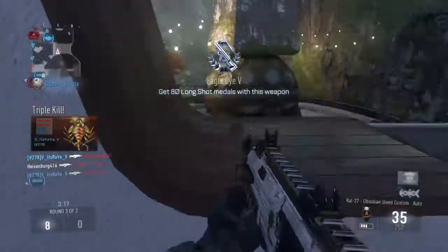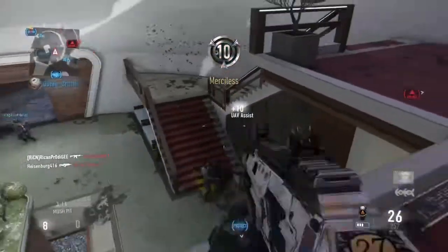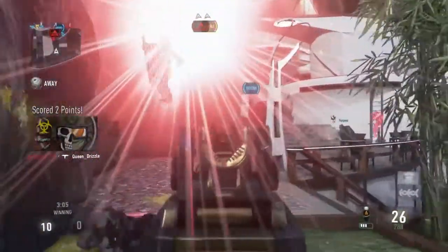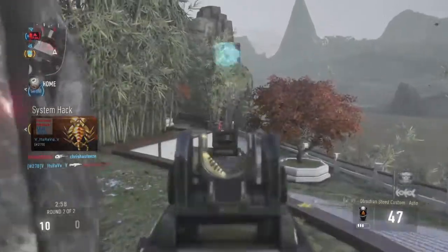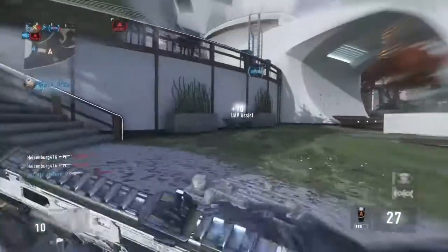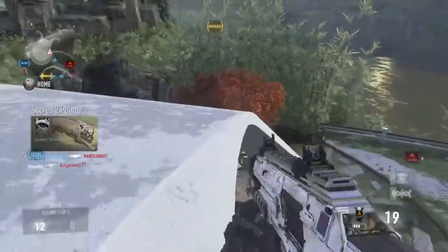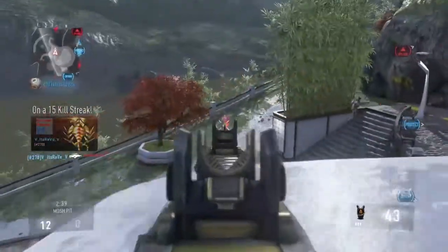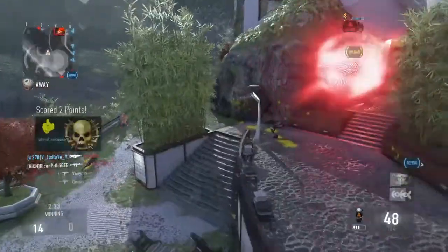Three shots up close, four at medium range, and five at long range. With the Obsidian Steed's plus two damage, it changes the 24 damage — which would be the five-shot kill — up to 25, making it a four-shot kill no matter what. You still have room for a three-shot kill, and the other damage point changes medium range up to a three-shot kill. You're getting three-shot kills up to 34 meters, which is insane — you'll hardly ever have to challenge at long range.